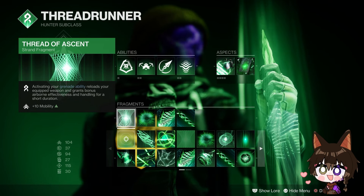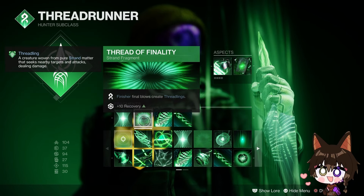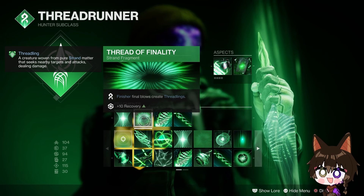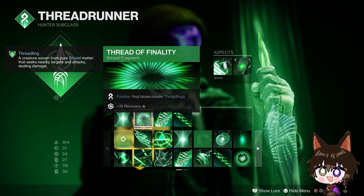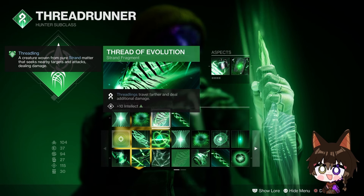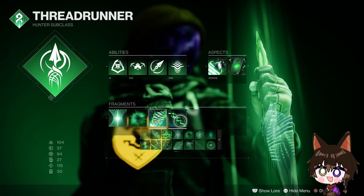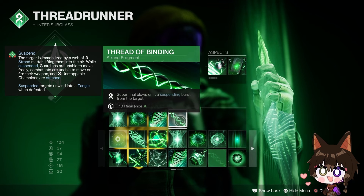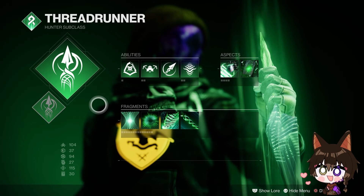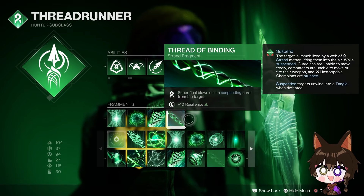Thread of Ascent: activating your grenade ability with your equipped weapon grants bonus airborne effectiveness and handling, plus 10 Mobility. Thread of Finality: final blows create Threadlings, plus 10 Recovery — obviously you can't do finishers in Crucible, but that plus 10 Recovery is good if you're lacking it. Thread of Evolution: Threadlings travel further and deal more damage, plus 10 Intellect — obviously you're using Threadlings in this build so it only makes sense. Finally, Thread of Binding: super final blows emit a suspend burst, plus Resilience. The Silkstrike super has an extremely long range and with grapple to close the gap, it makes sense to suspend targets.